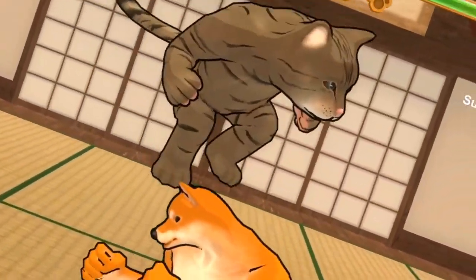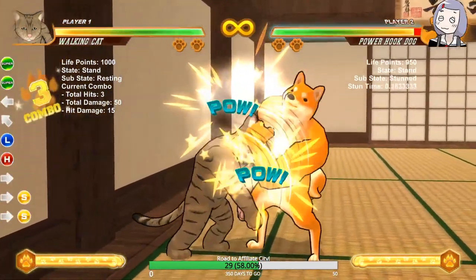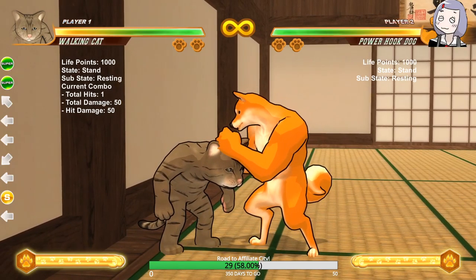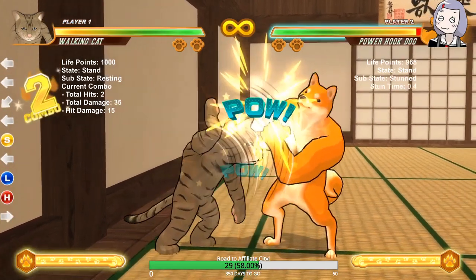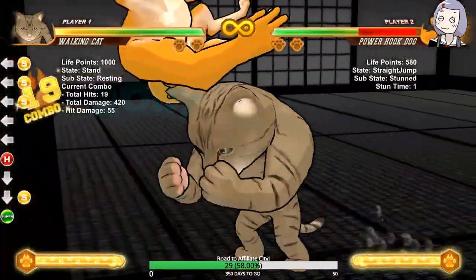It's a really good side-switching combo with Walking Cat. And it does about 62% — pretty good. So let's say you're near the corner and your opponent messes up a combo string and accidentally hits a skill. Skill is basically almost always punishable. So when they do that, just go in for the combo and you get the corner.